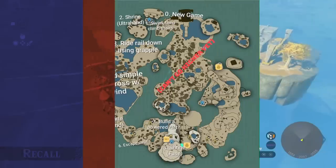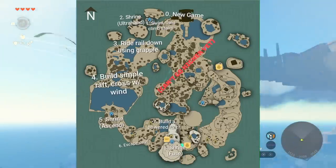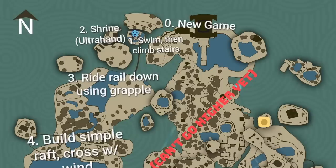So here's the map, and there's some interesting stuff here. You see a presumption on where things are going to start — we start our new game at that temple-like structure, then we have to swim and climb the stairs, then we do a shrine, a Zonai shrine, and that's where we end up with the ultra hand ability. Then we'll have to grind down or rail down, potentially use some grapple ability or some crazy stuff — maybe we could end up flying down.